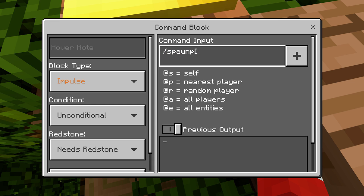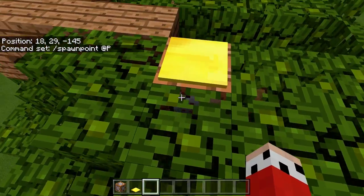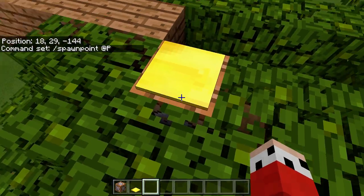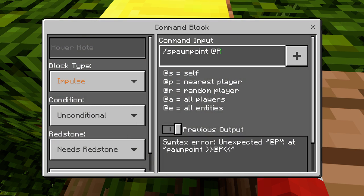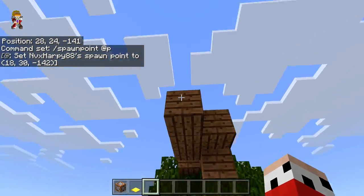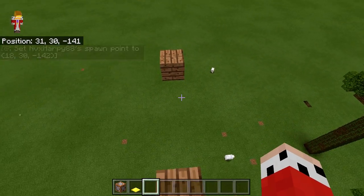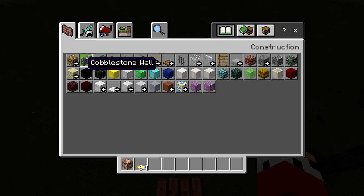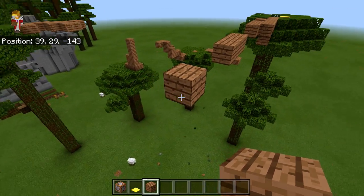Slash spawnpoint — nope — slash point P-O-I-N-T, lowercase P. There we go. So now you die here, you respawn, and you just get angry at yourself repeatedly until you want to quit. Perfect — pushing people to the brink of insanity. Minecraft: a daily adventure.